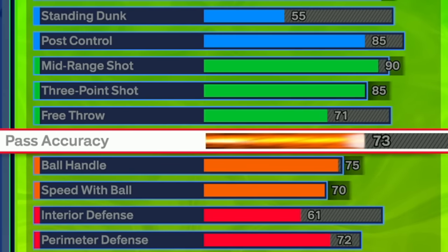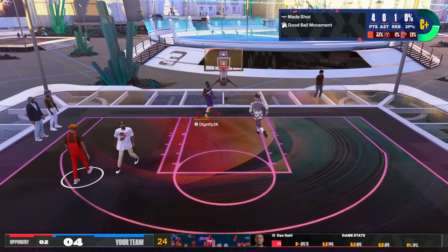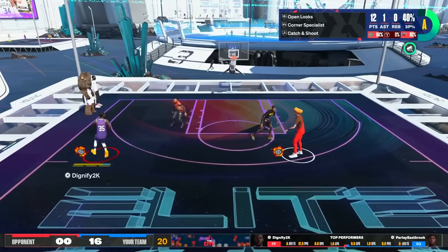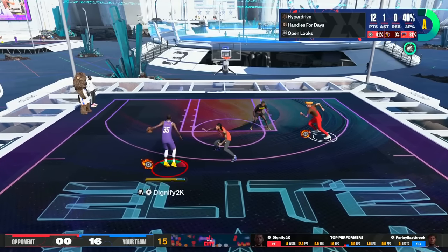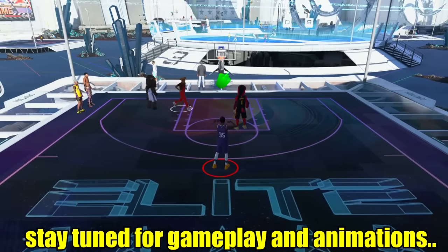Playmaking looks okay: 73 pass accuracy, 75 ball handle, 70 speed with ball. 73 pass accuracy for the park is great — you're not going to need much more. The 75 ball handle threshold was interesting. I tried a few animations and liked what I have on — simple escapes, crossovers, nothing too crazy on the 6'10. I was getting open looks, and that's all you can ask for. I'll show you guys the gameplay, animations, and badges I currently have, so stay tuned.